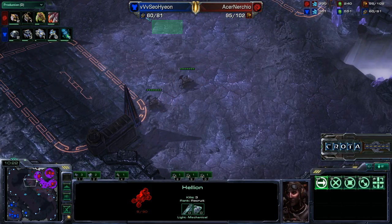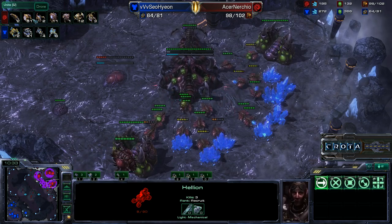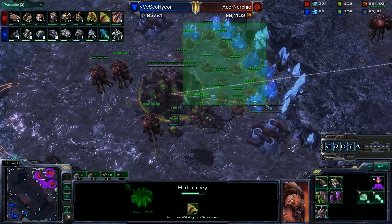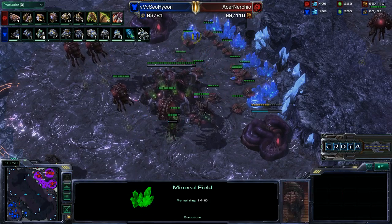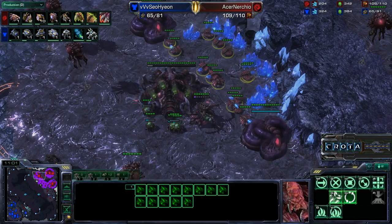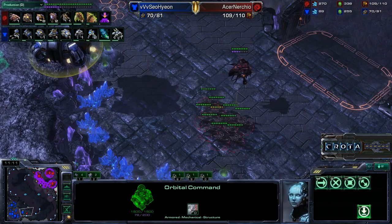The supply count is now at 60 versus 94 — Nurchio has a lot more units on the field. Also 59 workers compared to 43, and because Nurchio is running off of more mineral patches, he should have a stronger economy. One thing to note: only one worker can mine from a mineral patch at a time. So if you have 100 workers but are only mining from 8 mineral patches, that is not a good thing — that's one of the reasons why you are forced to expand.